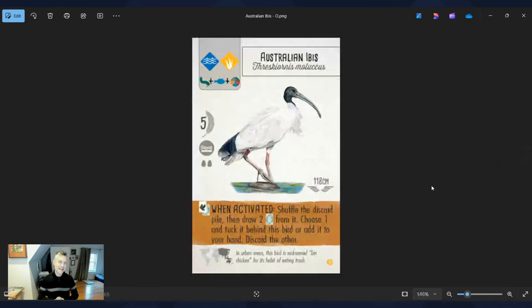Next is the Australian Ibis. I picked it partly for the story — the fun fact says this bird is nicknamed a 'bin chicken' for its habit of eating trash in urban areas. If you look up videos of it, you can see it really is great at taking things out of the trash. I love its when-activated ability: shuffle the discard pile, draw two bird cards from it, choose one to tuck behind this bird or add to your hand, and discard the other. It fully embraces the theme of the bird — a really clever design.